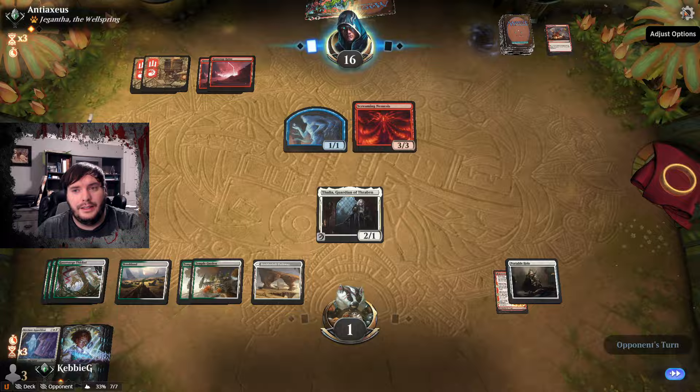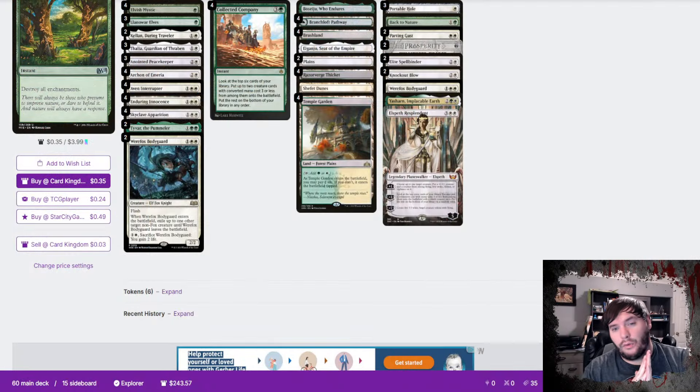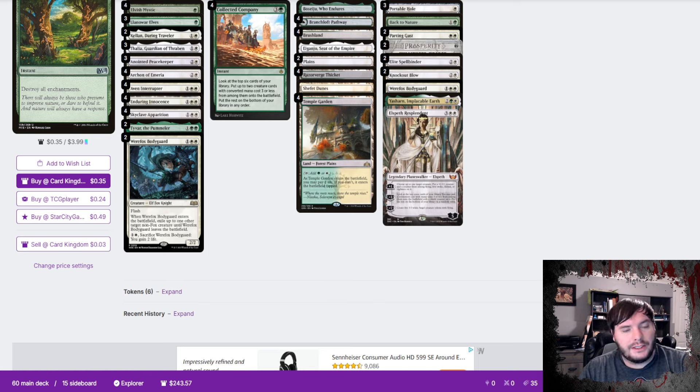We went 2-1 with the deck, losing to Mono Red at the very end. We just got land-screwed or flooded and could not find any action to gain life and put that game in our favor. Overall I did like Enduring Innocence — it probably is the best of the cycle, with the blue one possibly a close second. The deck felt pretty solid overall. It's definitely a decent alternative to the Angels package. With Coco it gives you two paths: this deck seems more favored into control versus Angels, but Angels is better into aggro.